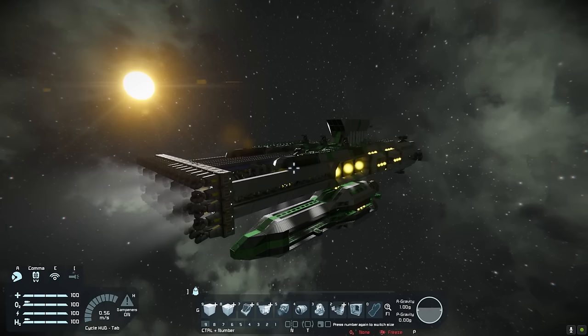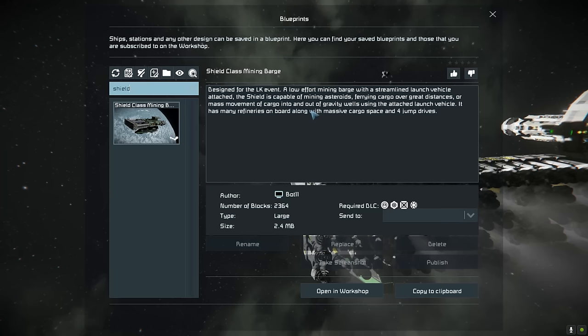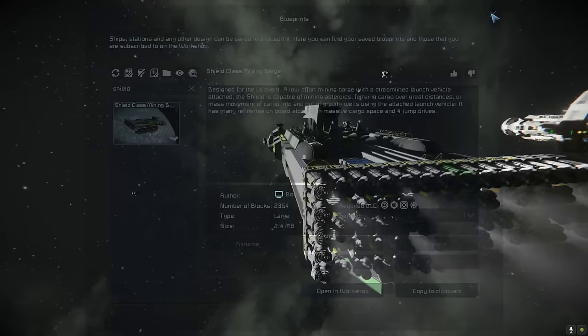The first one is the Shield class mining barge by Bot11. Designed for the LKFN, a low effort mining barge with a streamlined launch vehicle attached. The Shield is capable of mining asteroids, ferrying cargo over great distances, or mass movement of cargo into and out of gravity wells using the attached launch vehicle. It has many refineries on board along with massive cargo space and four jump drives. Let's have a look — starting with the exterior.